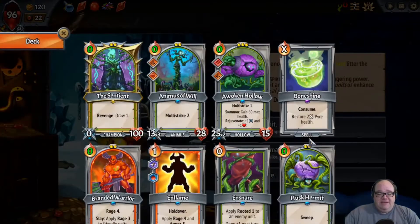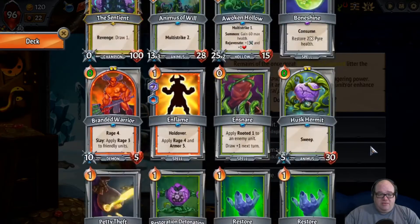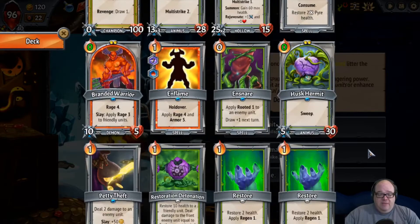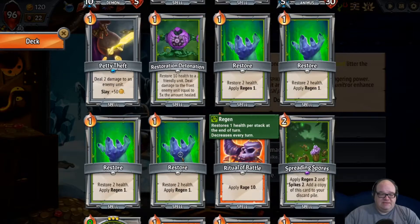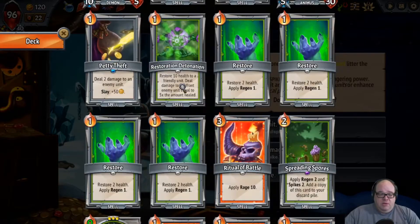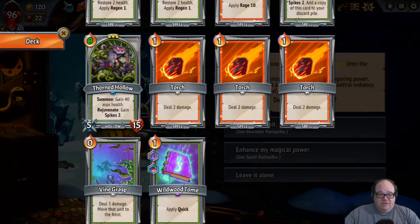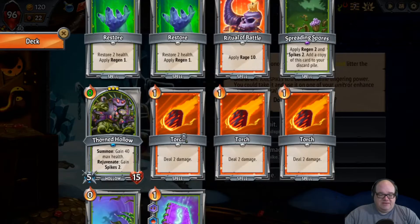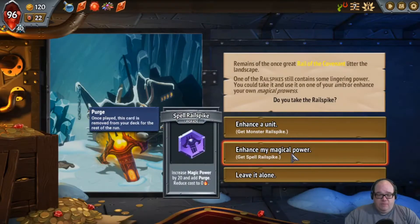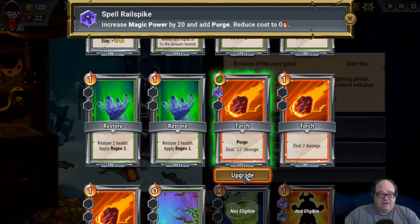So basically we would look at our deck and say: is there anything we'd want to get rid of anyway, but would love to have kind of a last gasp for it? Units, I don't think so — I'm pretty happy with the units. But spells, maybe. These little guys are kind of the least of our healing. We've got Vine Grasp as a strictly better torch, and Petty Theft — same damage as a torch, but if we kill something we get money. I'm inclined to do it to one of these torches. So one of these torches is a 22-damage bomb that we'll only get to use one time, and then it'll thin the deck forever.